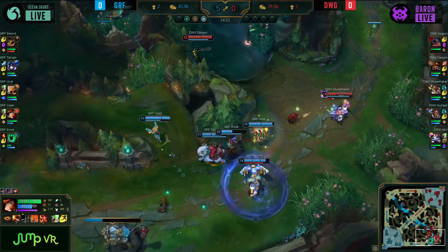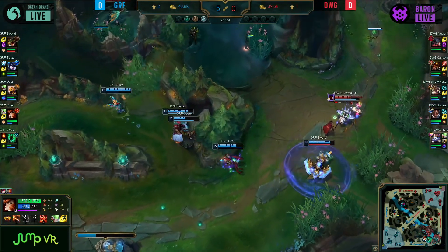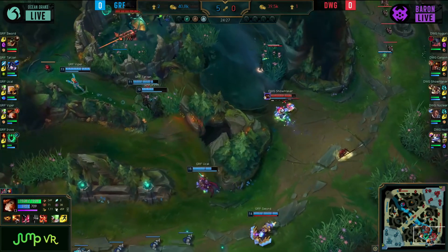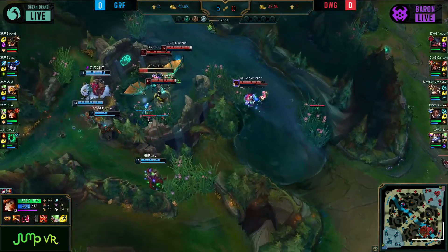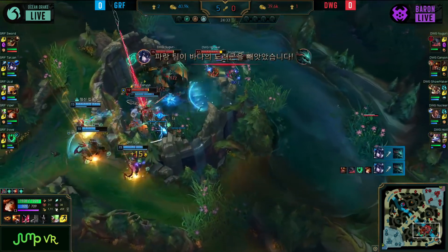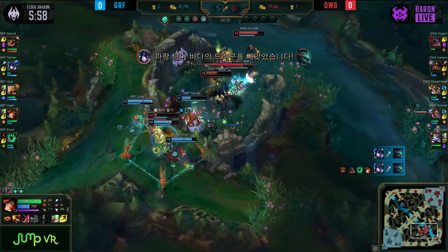That is not what you want to see, as Canyon dives on over. Yukal looking to potentially turn. Valkyrie still available here for Showmaker, as Prowling Projectile comes in. Viper over the wall does have Bullet Time available, and Tarzan gets in there at the 50-50 — and there's the Ocean Soul!